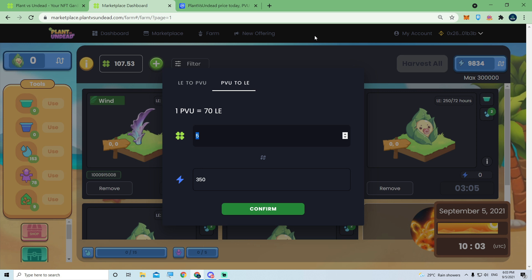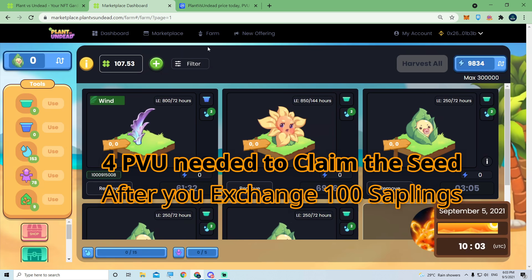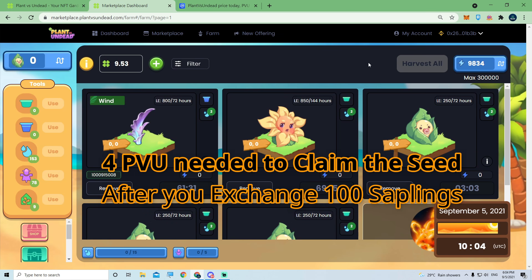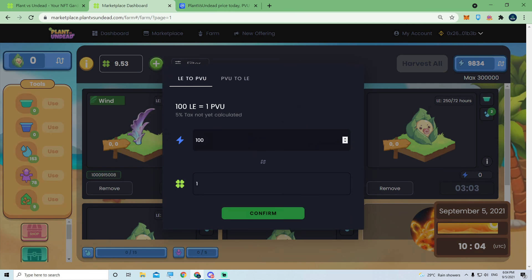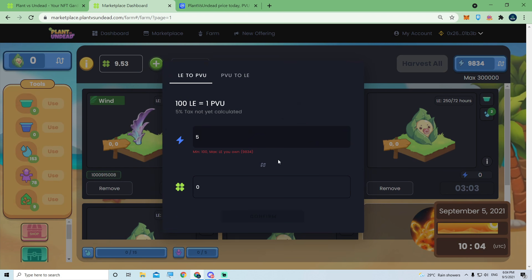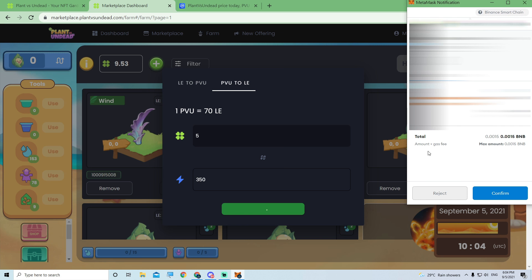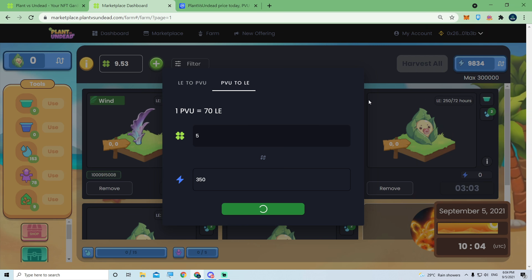So I had to head over to PancakeSwap and get two more PVU, because I need to reserve 4 PVU to claim the seed. Once you complete converting your saplings to the seed, you need 4 PVU to claim. So I'm going to convert another 5 additional — I intended only 3, but now I have to convert another 5 because I did not plan this. Then the MetaMask will pop up; just click OK as usual.